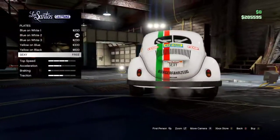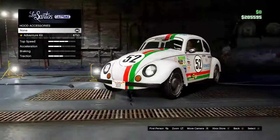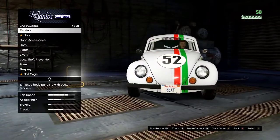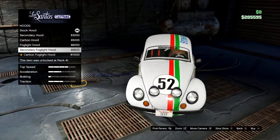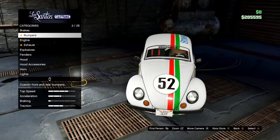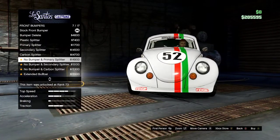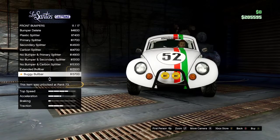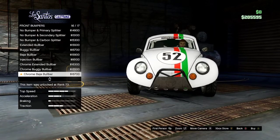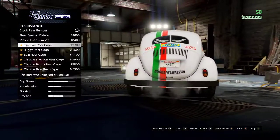We're not gonna do anything with the roof other than put a sun stripe on it. And then there's the custom plate. For bumpers, he doesn't really have any good bumpers to put on.